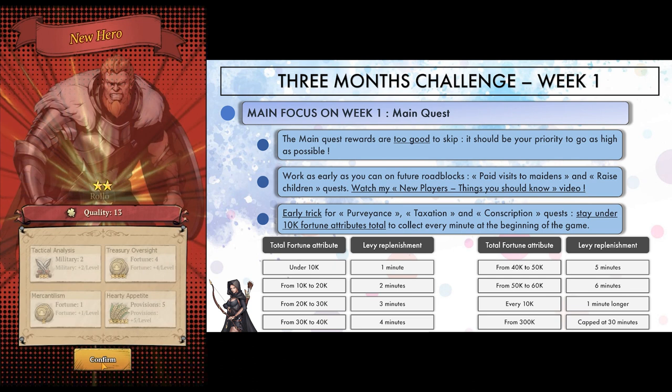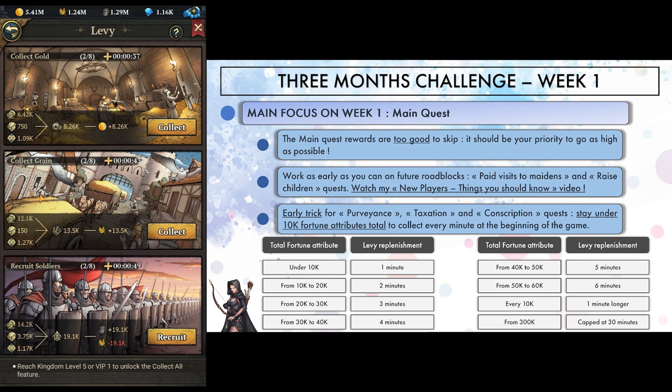These quests ask you to collect levies a certain number of times. Your levy timer is based on your total fortune attributes — for every 10k, this timer goes up a minute. So as long as you stay under 10k, you can collect every minute. That's why I spent the first few hours under 10k fortune on purpose, to get ahead of it. I didn't abuse it though — I probably only did that for 2 hours max.